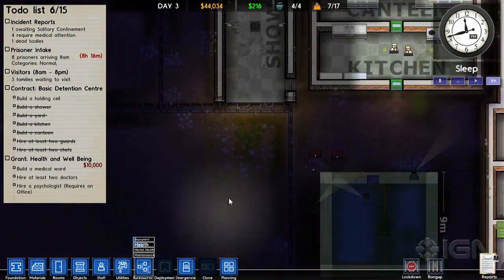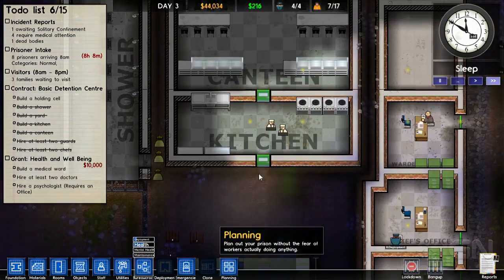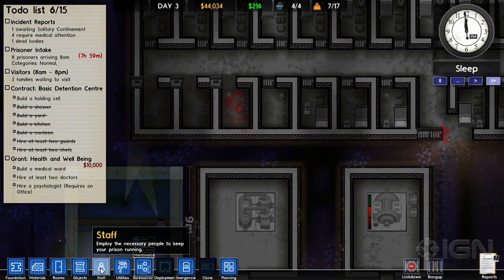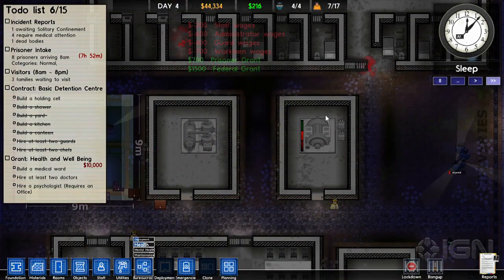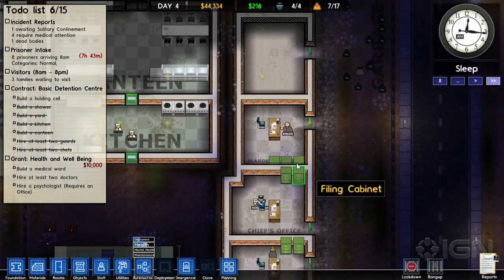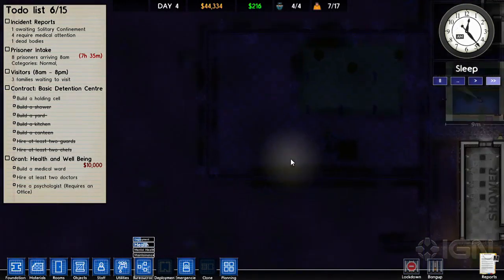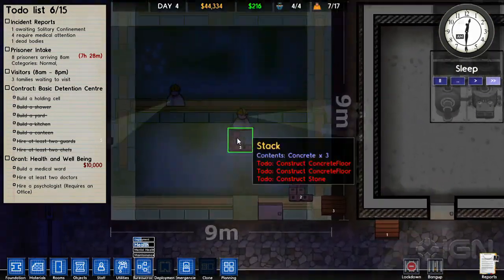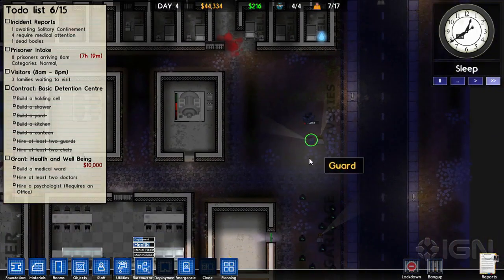I think this game just got glitched out, Greg. We have six minutes left in this commentary. Can you just delete all the guards and let the guys run wild and see what happens? If we delete all the guards, are we going to be able to see anybody do anything? Should we make the accountant go into a cell and see what happens? She's also just not listening — she knows better. We can't make anybody do it.